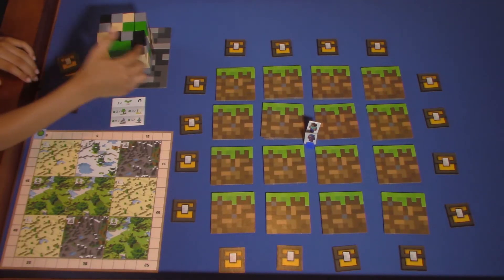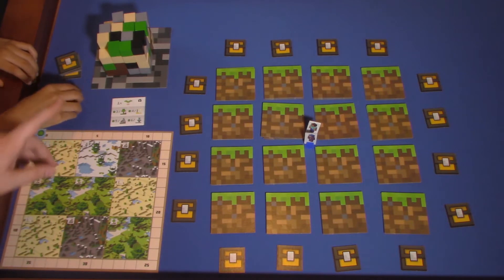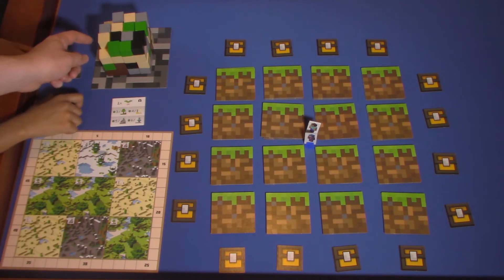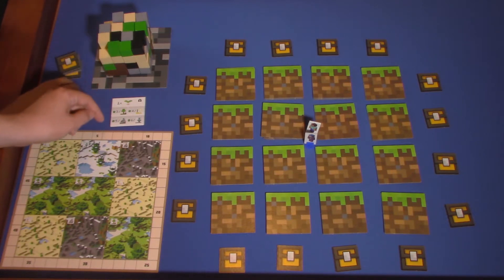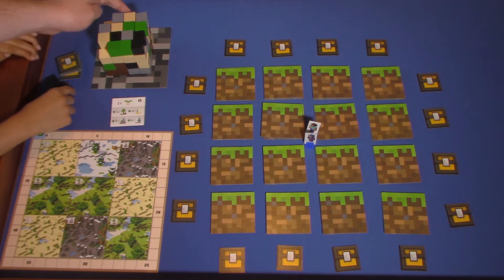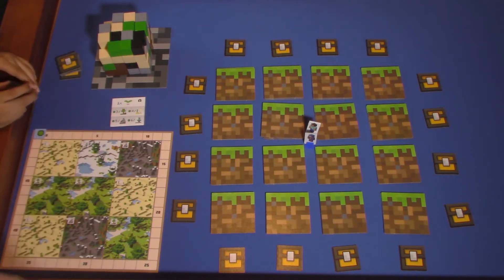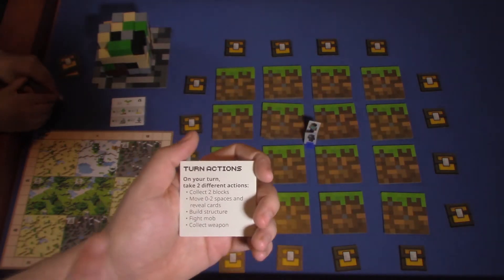For example, you might take a wood and an obsidian. Each color means something: stone is gray, sand is beige, obsidian is black, wood is brown, and emerald is wild — it counts for anything, even obsidian. So emerald is actually the best thing to get, but obsidian is rare and also very good. That's collecting blocks, which you'll need to build buildings later.